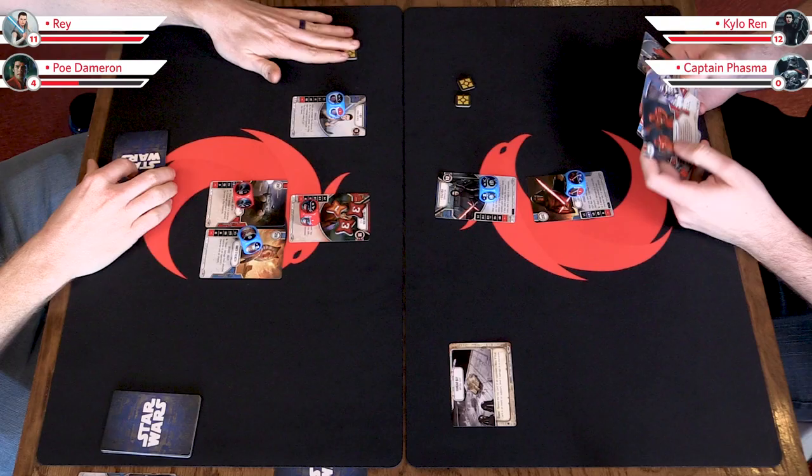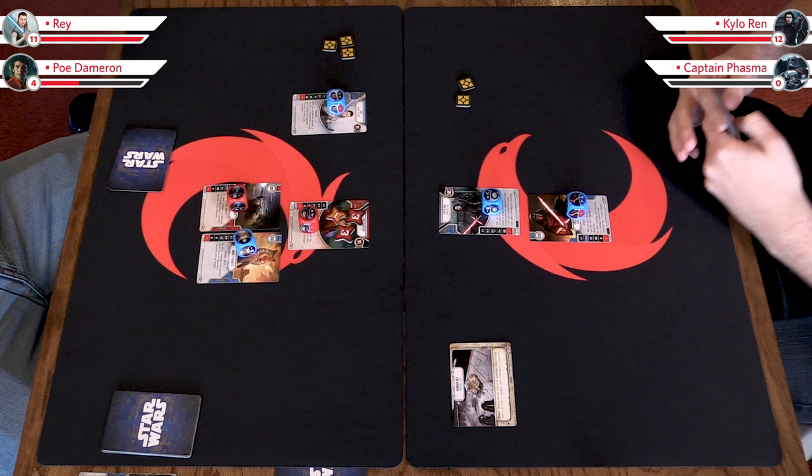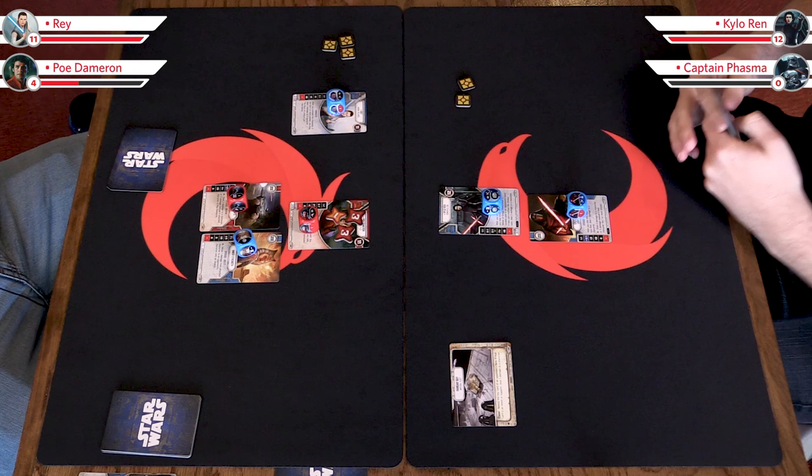You have the battlefield, which means you will take the first action. You've got two resources, I've got three. Now Poe is on the clock — basically I'm looking to utilize Poe before you can potentially get him off the board. And if you can trigger Inner Strength, you can potentially save him, depending on how much damage I can do.